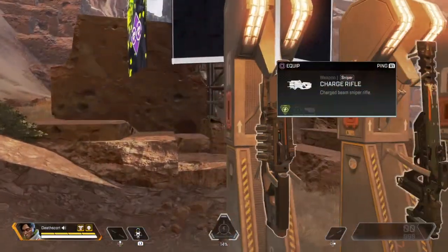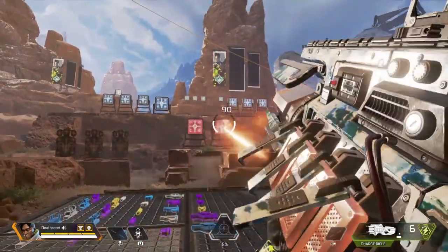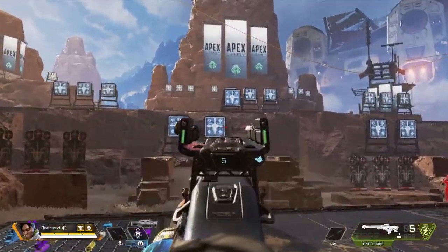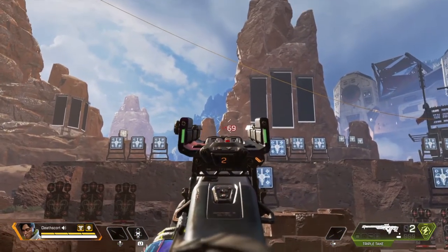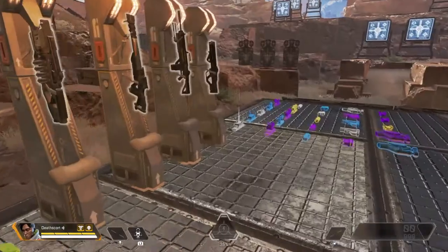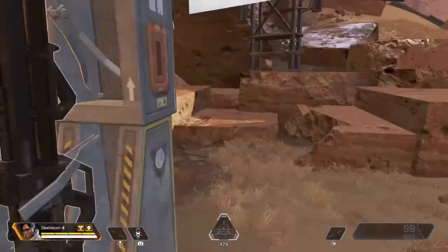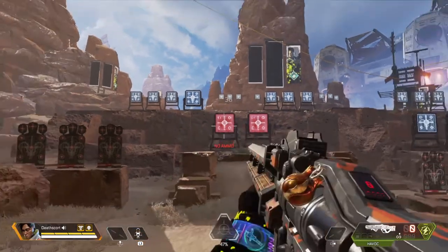Now I'm going to swiftly go through each of the weapons. First we have the Charge Rifle, an energy-based weapon with a small charge before it can fire. Next up we have the Triple Take, also energy-based with a burst — it has a three-shot spread. Next up we have the Devotion LMG that starts out slowly and eventually charges up. Finally for energy-based we have the Havoc, which charges up and then fires. This is my favorite weapon.